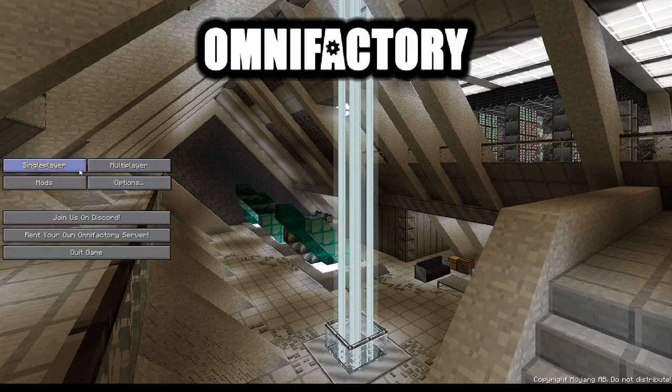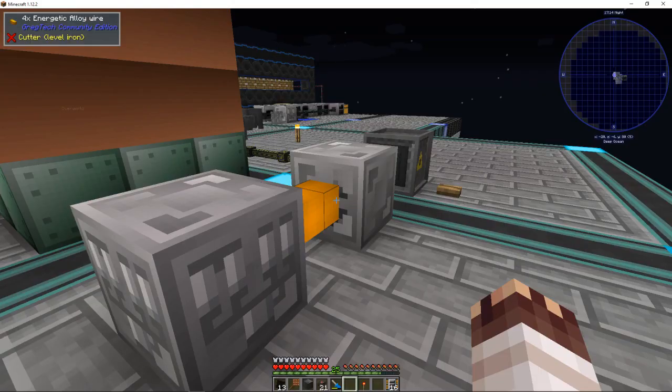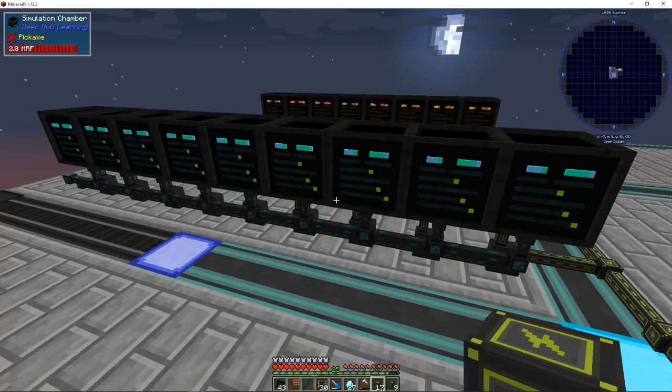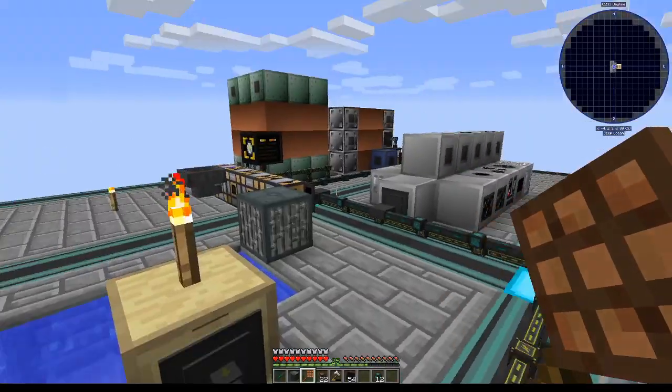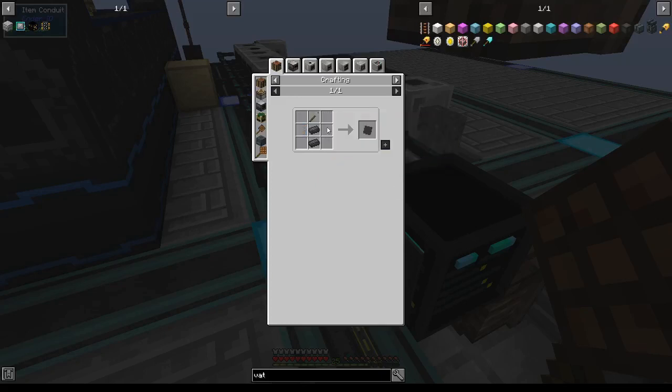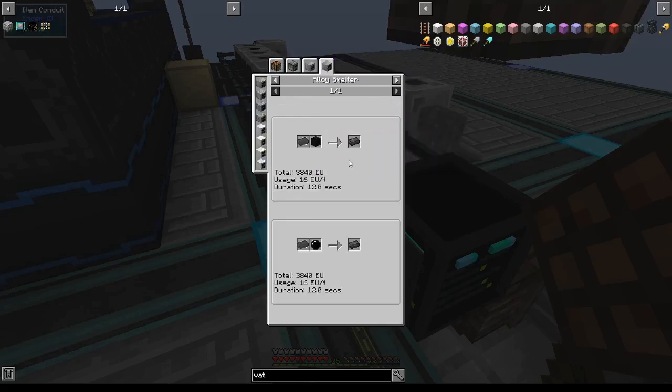Greetings, I'm Jonathan Speard, there are rabbit holes aplenty, and welcome to new OmniFactory Super Shorts. I want to make lots of simulation chambers and loot fabricators, but those require dark steel, which usually requires obsidian in an alloy smelter with steel.